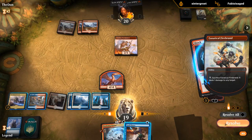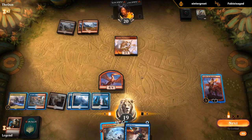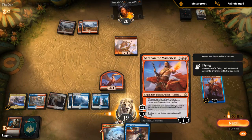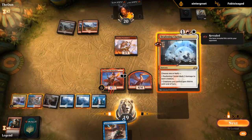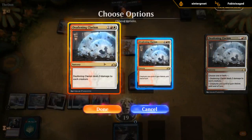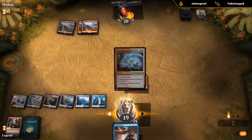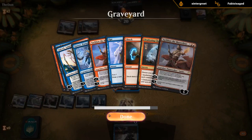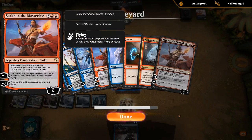I summon you. We get to keep up Spell Pierce — so both modes. Gain 8 life against mono-red... wait, did I mess up? I thought Sarkhan would survive. That shouldn't happen.